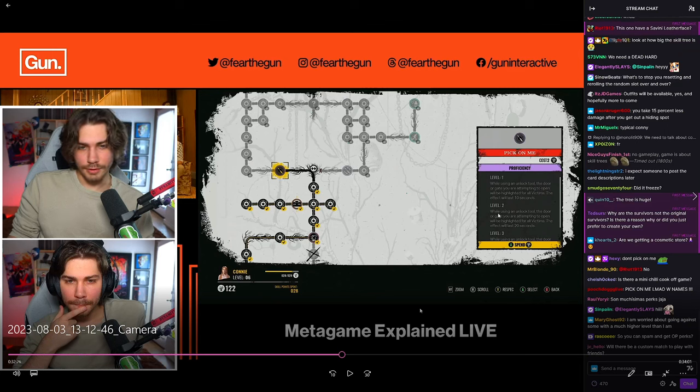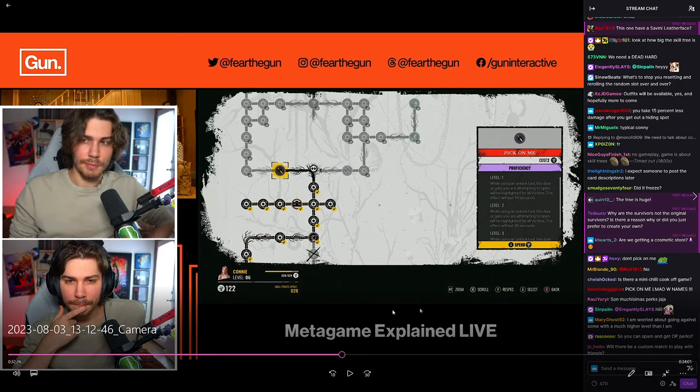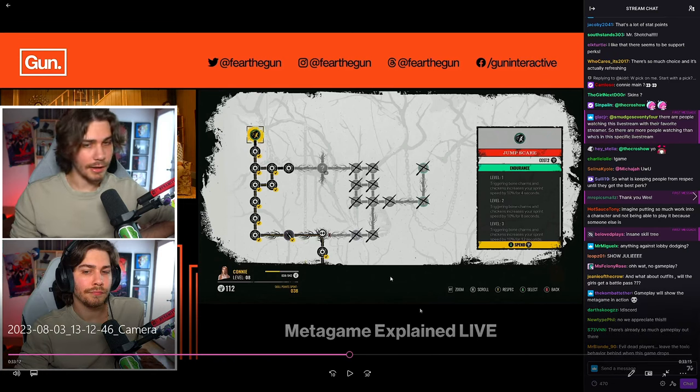Pick on Me: while using an unlock tool, the door or gate you're attempting to open will be highlighted for all victims for 20 seconds. That's great for solo queue — you could unlock an exit and everyone sees it. There's already a perk that highlights exits when opened, so this could stack nicely. Next is Jump Scare, an endurance perk: level three gives plus 10% sprint speed for 12 seconds after triggering bone charms or chickens — actually quite useful when running from the family.